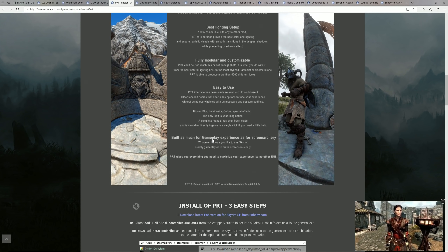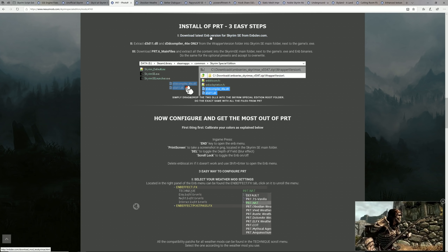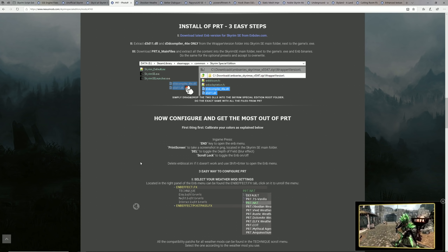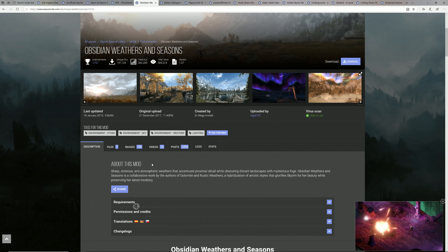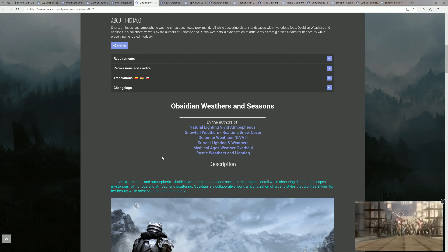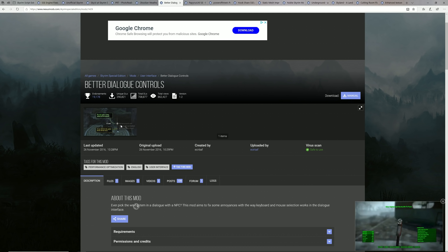Next we'll get our ENB. We'll use Photorealistic Tamriel if you can run it — if you're on a lower end computer you might want to skip this. The instructions also show you how to calibrate it for different weather mods. We're not going to use the default weather mod Natural Atmospheric Tamriel because it has issues with fire. Instead we'll use Obsidian Weathers, which still looks very good.